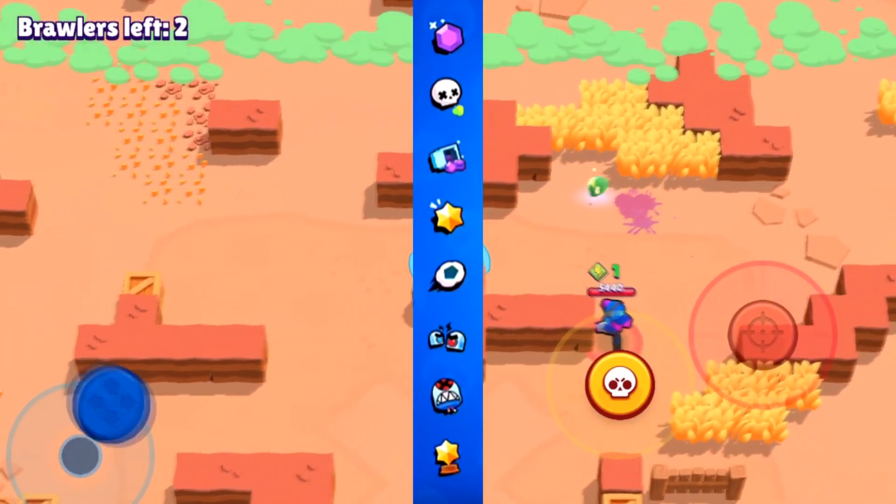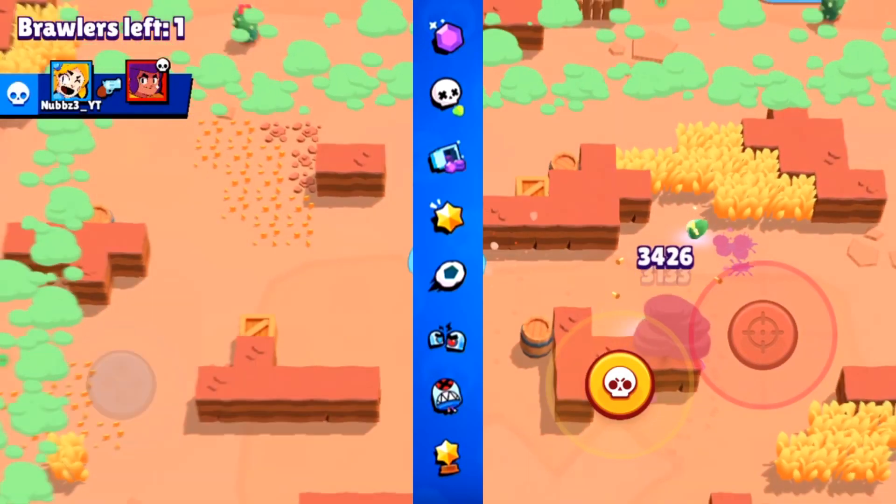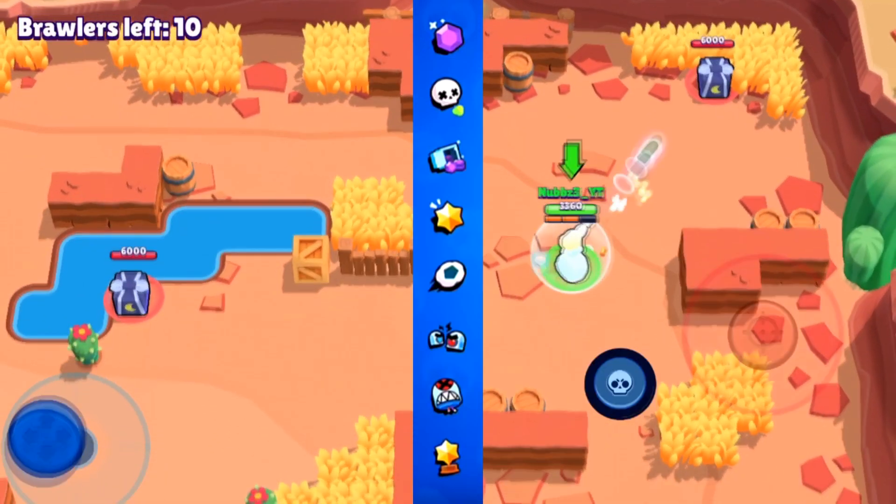Number 18: in Friendly Rooms, you can now click on icons to go right to the maps for whatever mode you want to play. It's not much, but it's helpful.